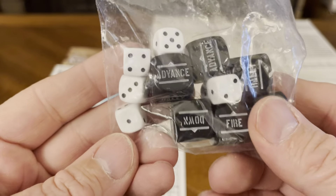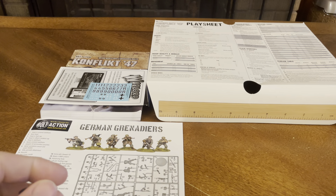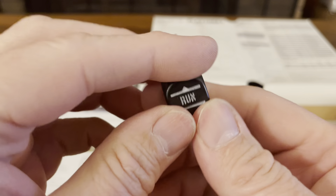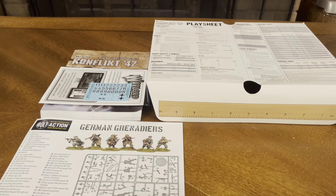You also get your game-specific dice and some mini D6s. You get 6 order dice — each face reads rally, ambush, run, fire, advance, or down. And you have mini dice — and I do mean mini. This is a regular-size D6 for comparison.